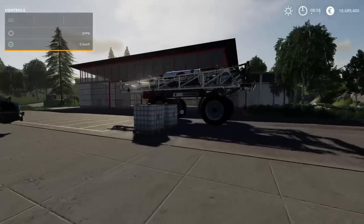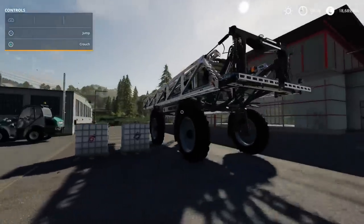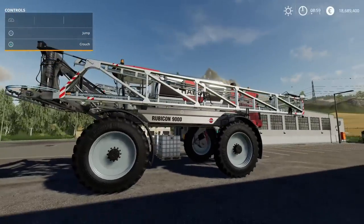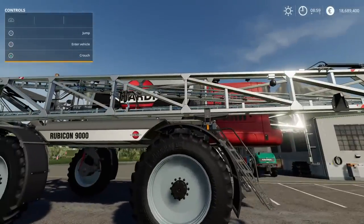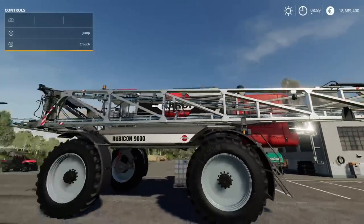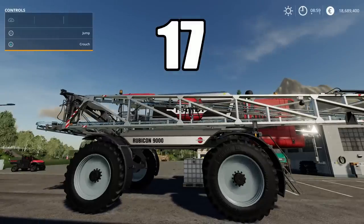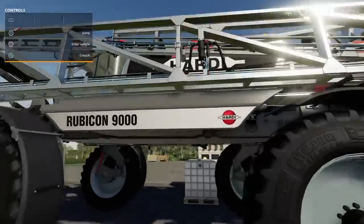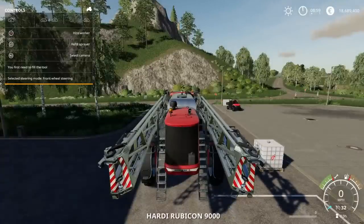In FS19 we have a situation where certain vehicles, like the Rubicon, can fertilize and use herbicide as a weed killer. The question was: if you fill it up with herbicide, what can you do with it - use it all up, or does it just sit in there? There was no storage option. But don't worry, you'll be able to do something about that.